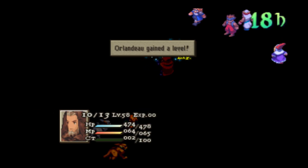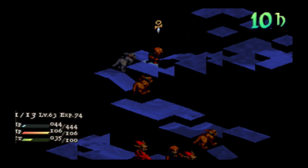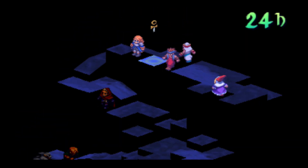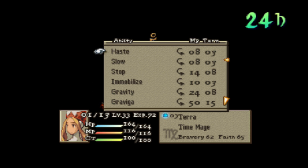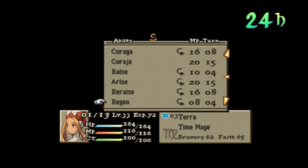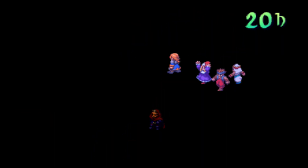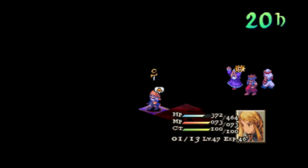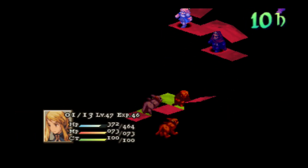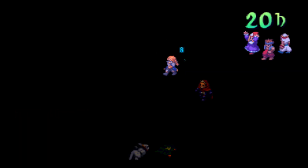Orlandu is going to start dealing damage from afar — oops, I forgot to position properly and hit that other dude too. Here's why I like having Terra: with Teleport she can reveal the whole map. I may not necessarily need that, but she can also provide support. I might turn her into a Black Mage for the next battle. You also want to be careful where you step to make sure you can get all the treasure.